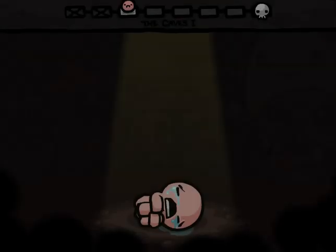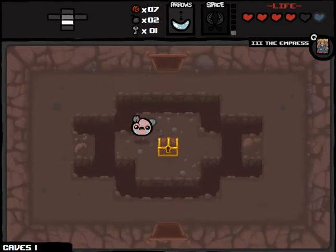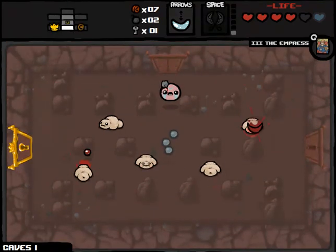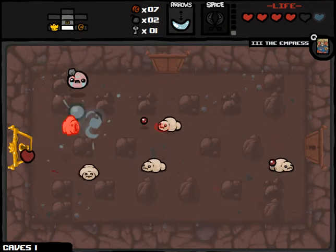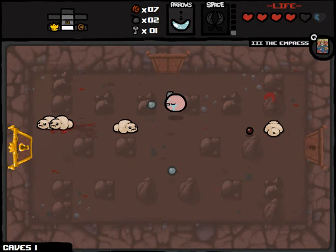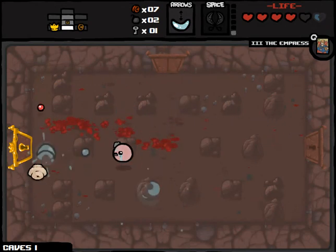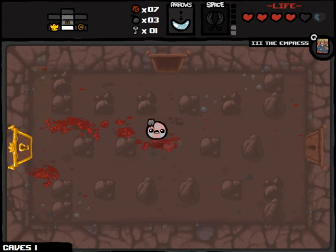Would have unlocked the shop to see if there was a half-price item, but I want to save my key for now. Immediately you can see how useful it is to have the flying upgrade because I can just fly over the gaps that usually appear in the Caves and the Depths. There's another bomb. Here's our item room.